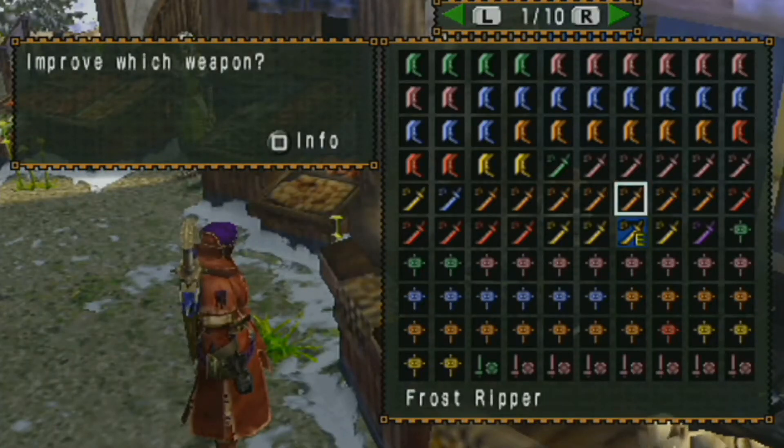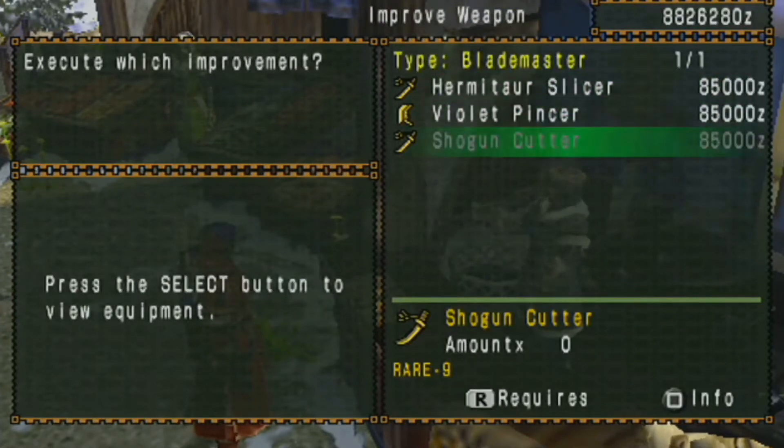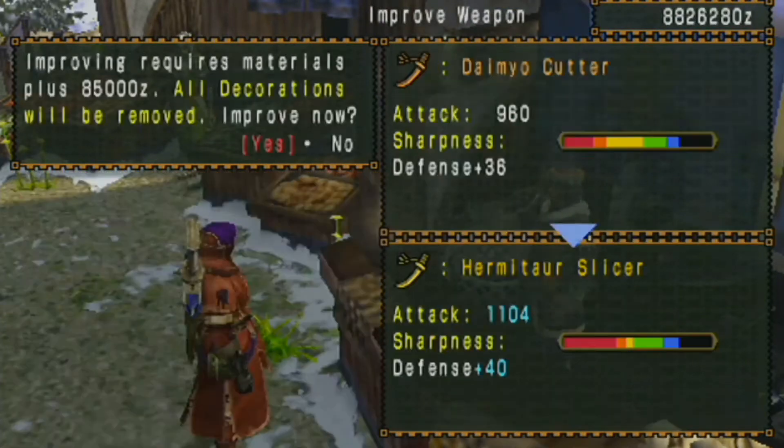Hermitar Slicer — I think I already have it. Wait, no I don't. Ooh, I have two of these. So I can get the Shogun... I can't get the Shogun Cutter, but I can get that.